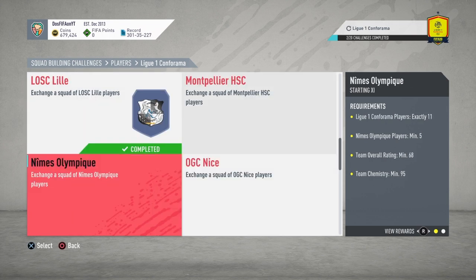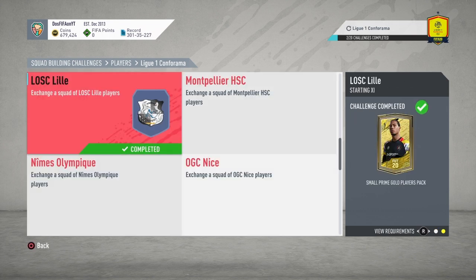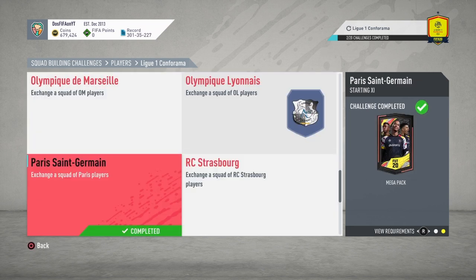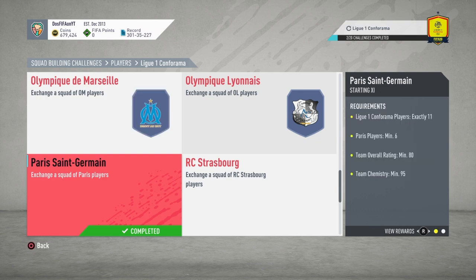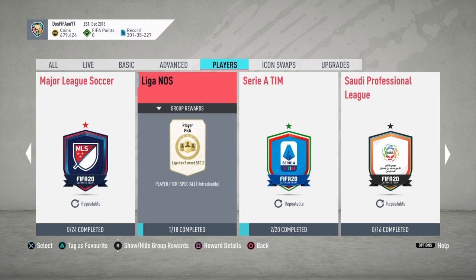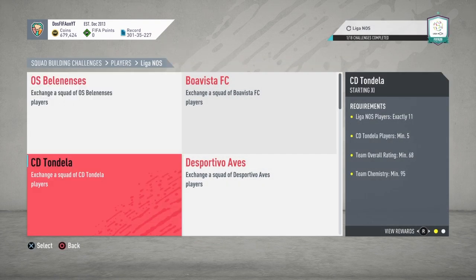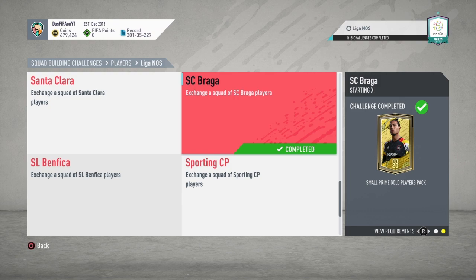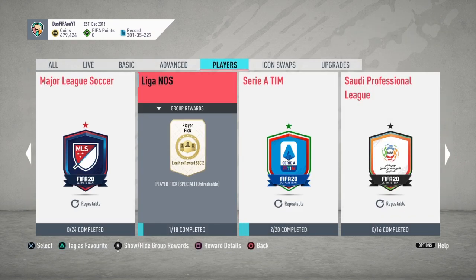Two from Ligue 1 you're going to want to do: Lille, which gives you a small prime pack — that's 22.5k, which is half of a 45k pack, still a good pack. And then PSG, which gives you a mega pack, that's a 35k pack. You're going to want to do both of these from Ligue 1. Next, you want to go to Liga NOS — there's one good SPC, which is Braga, giving you a small prime pack again, 22.5k.